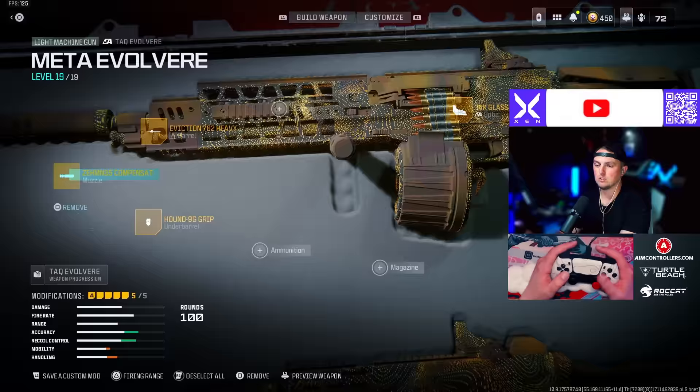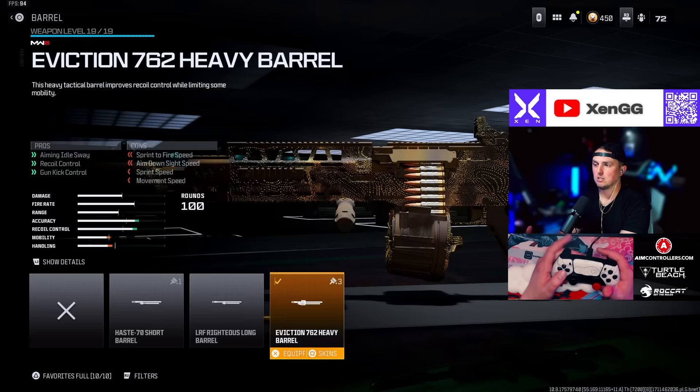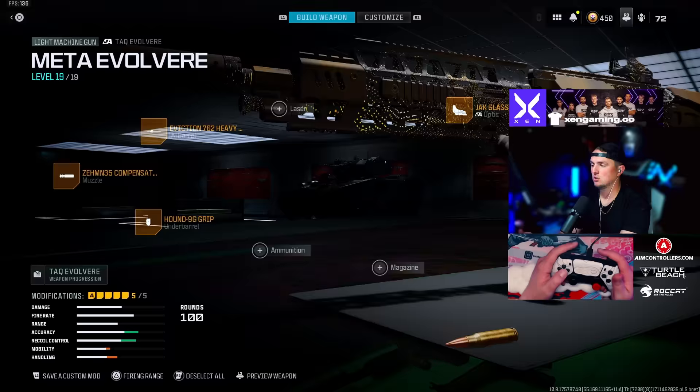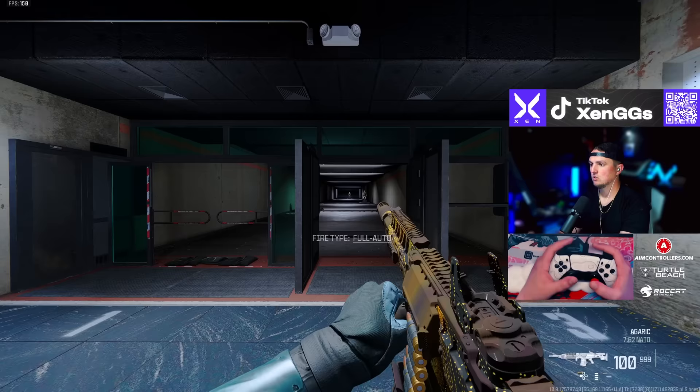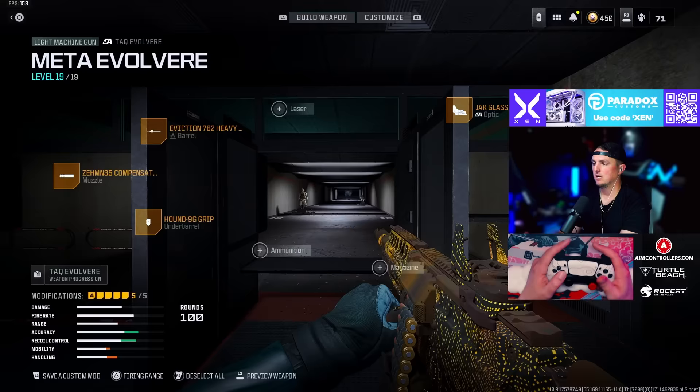For this next loadout, we're going with the Rival 9 (Evolver). We're going with the Zimuth 35 Compensated Flash, the Eviction 762 heavy barrel, the Hound 9G grip, the Jack Glassless optic, and the Rampart heavy stock. In the firing range: this thing is still very good, very little recoil, but much slower ADS time than it used to have — so keep that in mind.